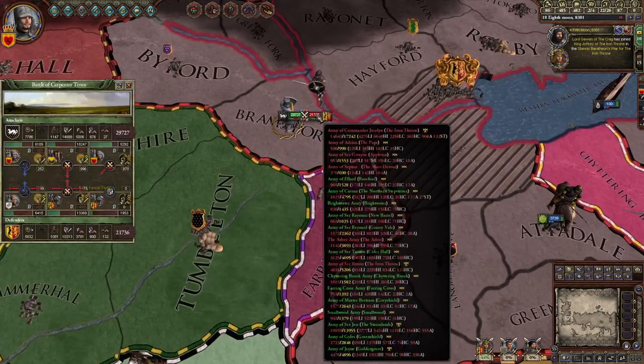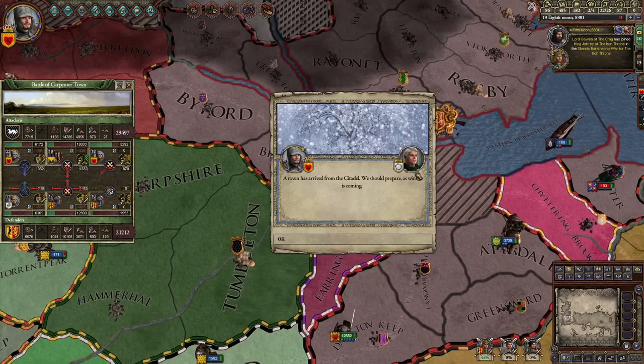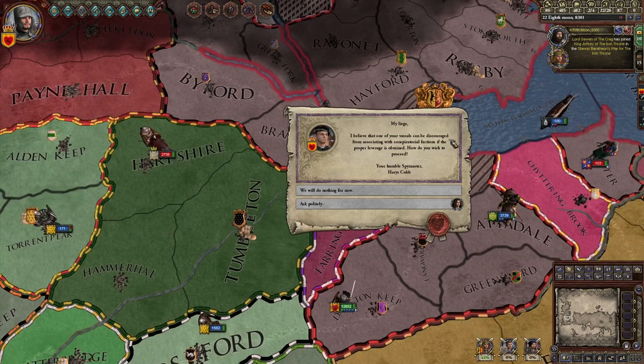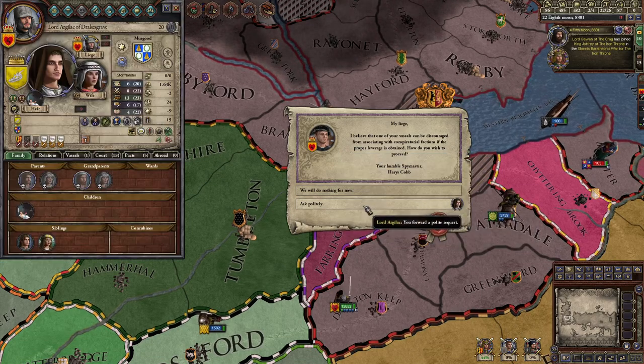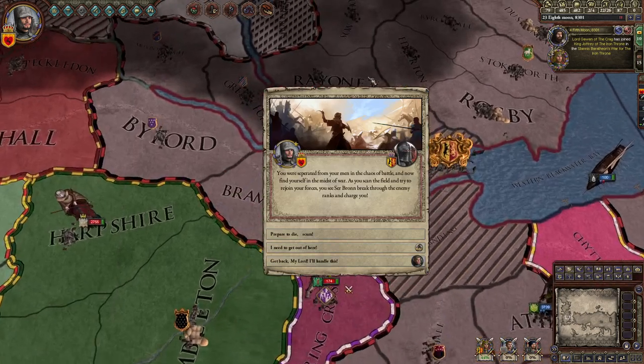My guys are holding out — they got support from somewhere. Someone's sending messages that winter is coming — that's fine. Last time I asked someone to leave a faction they got pissed at me — let's try again with this guy who likes me a little less. Commander duel!